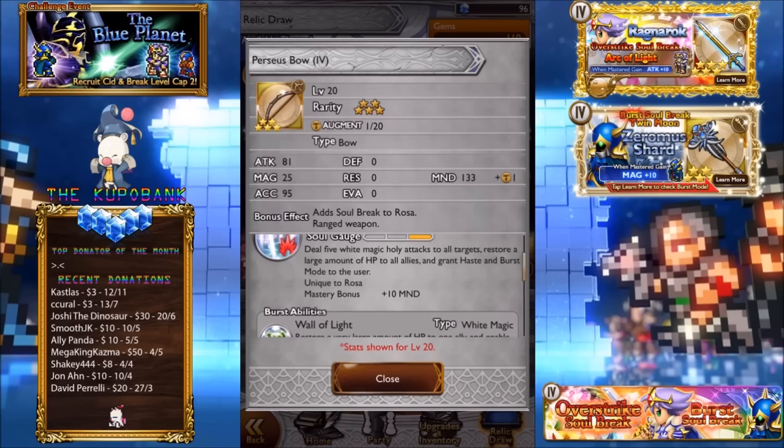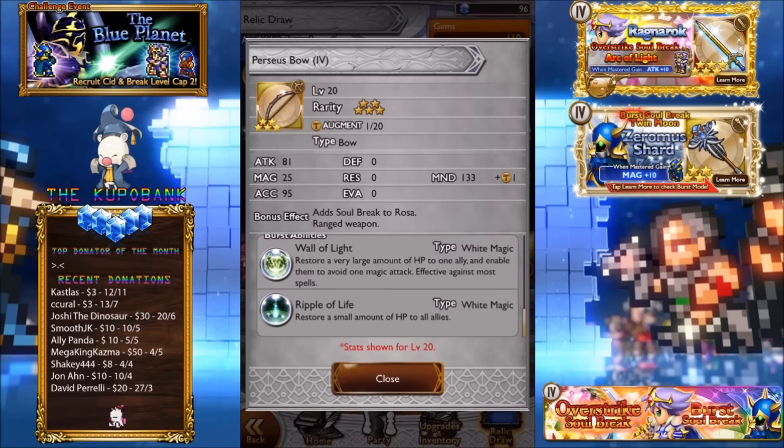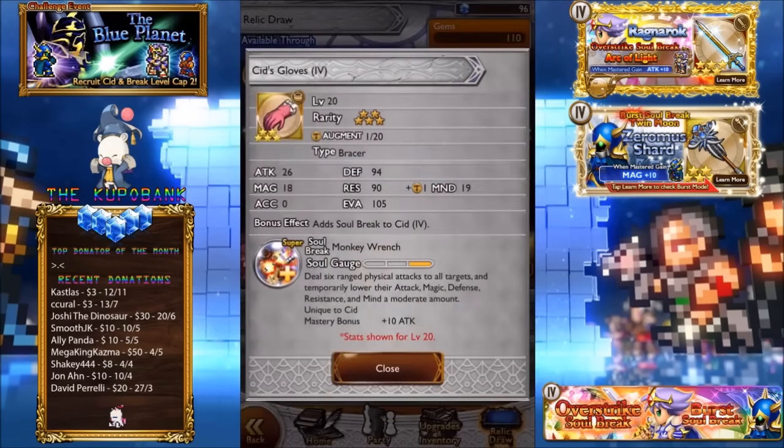Perseus Bow: 133 mind. Rosa is sticking to bows. It deals five white magic holy attacks to all targets and restores a large amount of HP to all allies. Burst abilities: restore a very large amount of HP to one ally and enable them to avoid one magic attack — pretty good burst effect, above average for a white mage. Second ability, Ripple of Life, restores a small amount of HP to all allies, so you'll barely be using that, but the first ability is definitely really good. It is a white magic bow though, so not many people can use it.